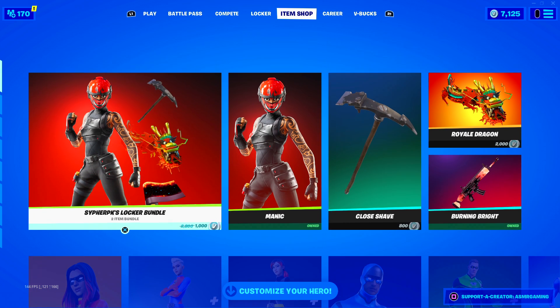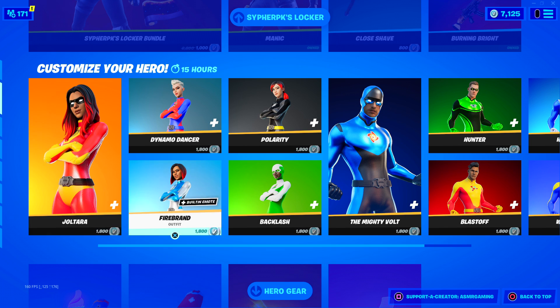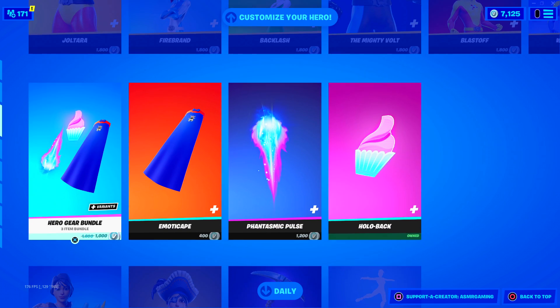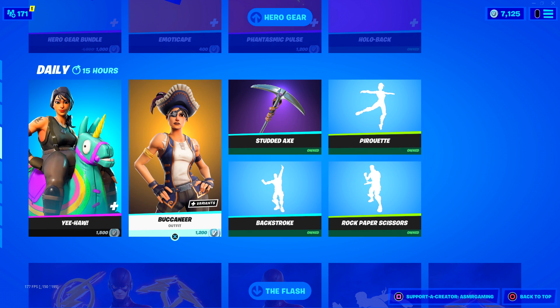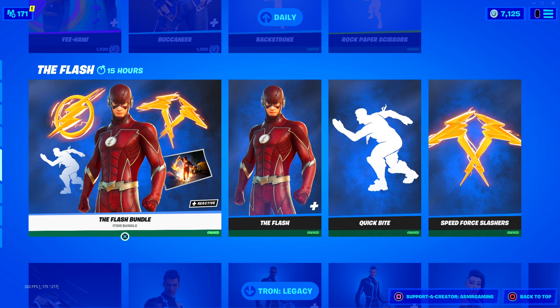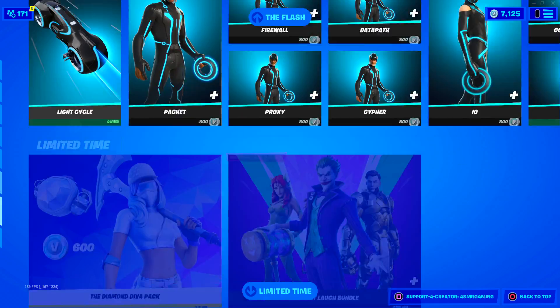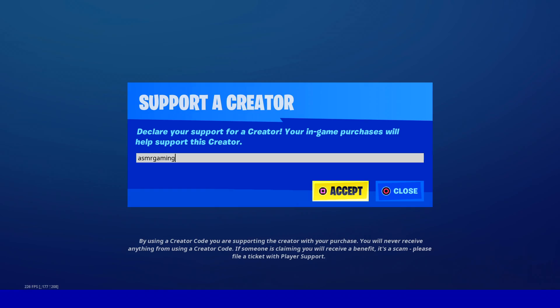And of course, when they bring back Cypher, they bring back the superhero skins. These are so try-hard nowadays. They have their gear. We got Buccaneer, who doesn't come back that often. The Flash. Tron. Valentine's Day stuff is gone for the most part. So if you're picking up Cypher PK's skin or anything today, be sure to use code ASMRGAMING — helps out the channel, even if you use it on the Epic Game Store as well.